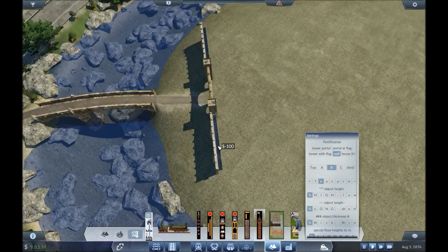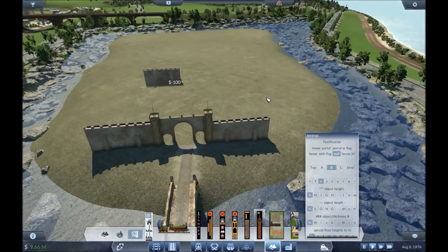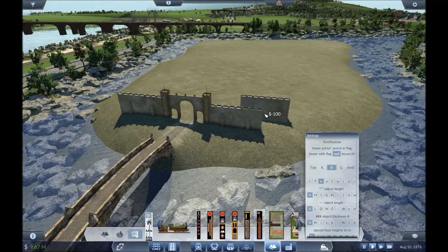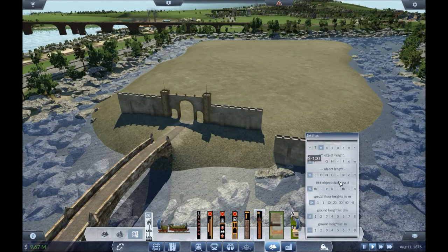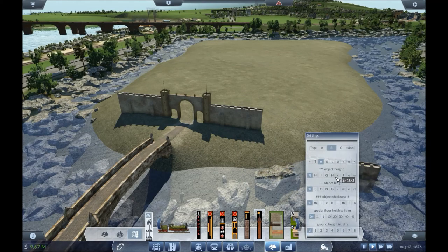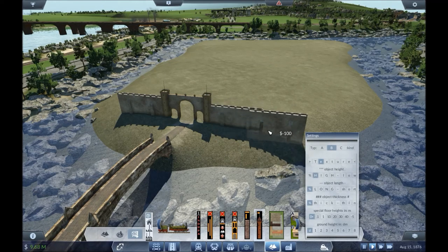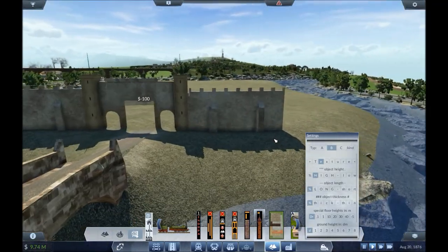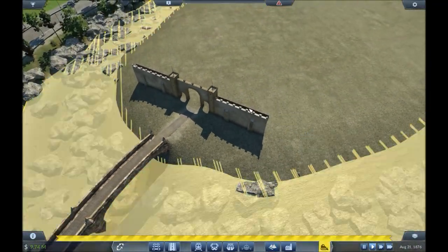Just line it up, eyeball it, and then look at the shadow. That one's lower down because of the terrain, so let's go a bit higher — let's try that one. It's not quite — left a little gap there. These castles take ages to build.